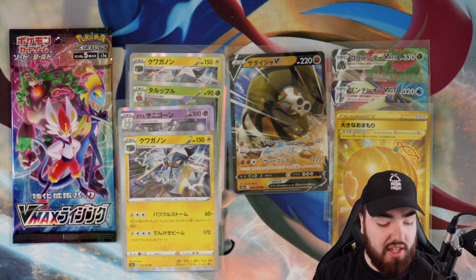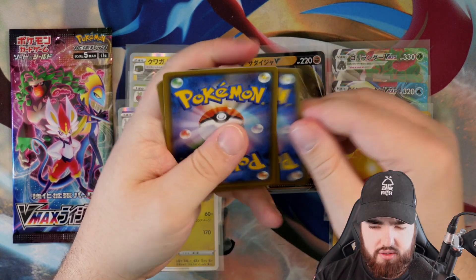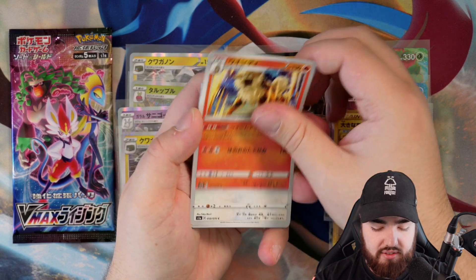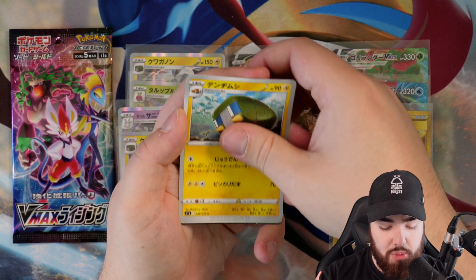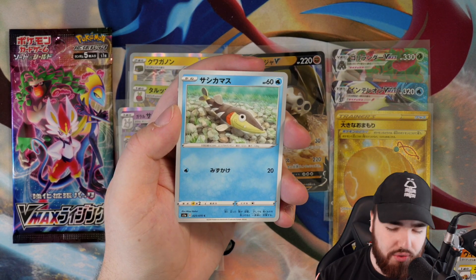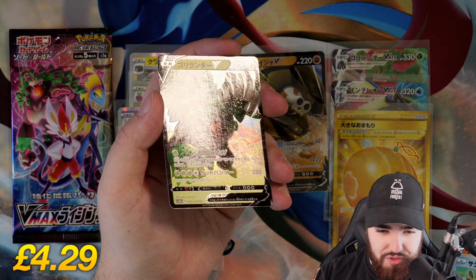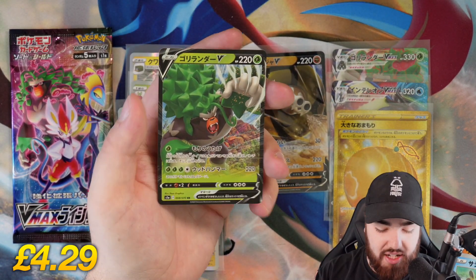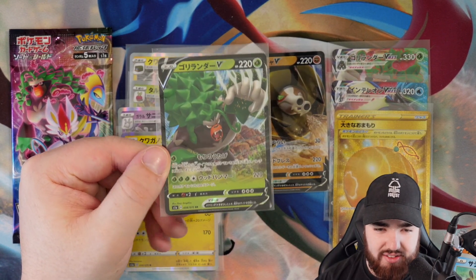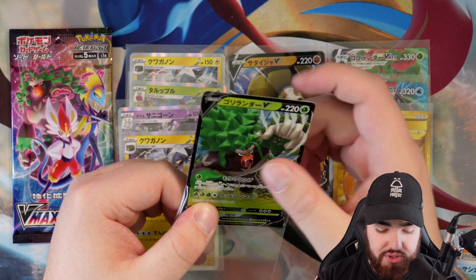If you guys are a Vikavolt fan out there, make sure you go check out the website — it will be available on Pokeran.net ASAP. Next pack: Arcanine, Bunnelby, Charjabug, Barraskewda, and a V Rillaboom — flying through the sky looking like some sort of Super Saiyan 3 character from Dragon Ball. I'm a really big fan of Rillaboom — great design. And again, this is embossed, so you can actually literally feel him flying through the sky.